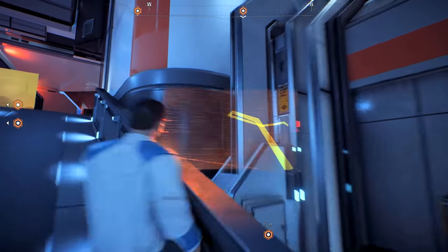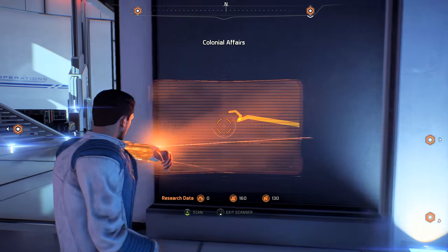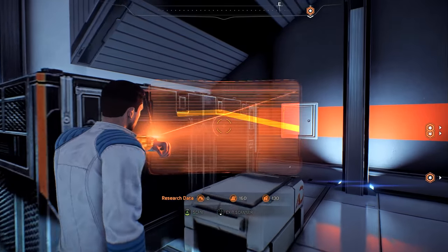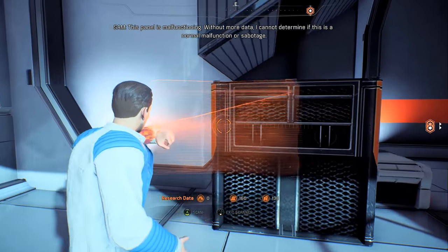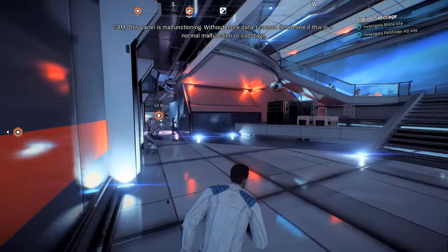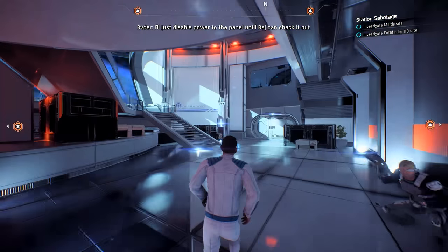So I have to follow the line — it's going in here. Surrogate panels. Scanning power junction relays. This panel is malfunctioning. Without more data, I cannot determine if this is a normal malfunction or sabotage. I'll just disable power to the panel until Raj can check it out.